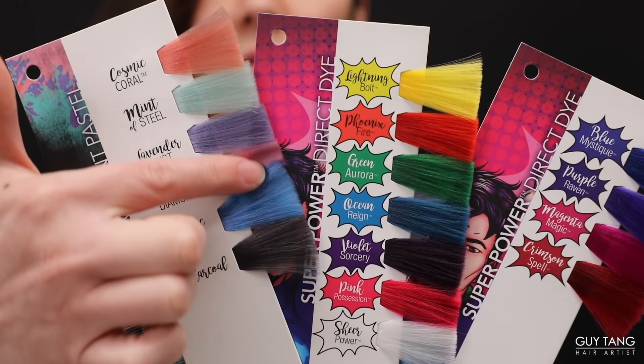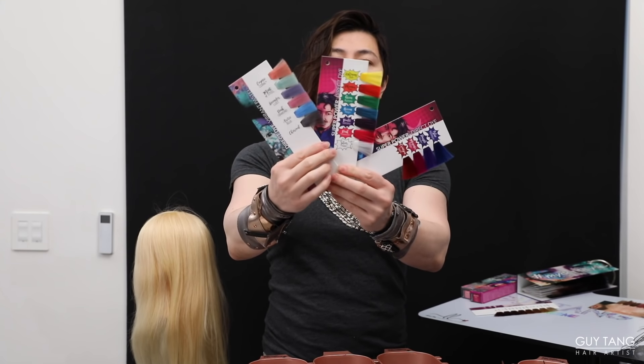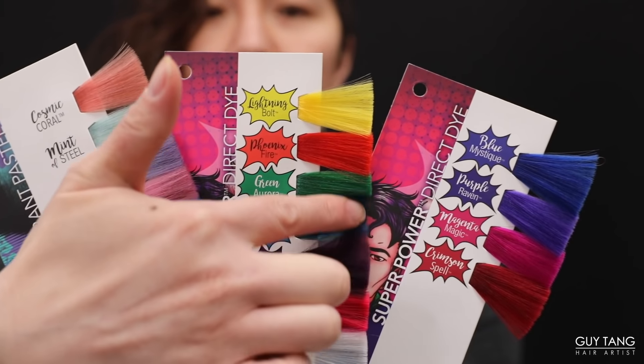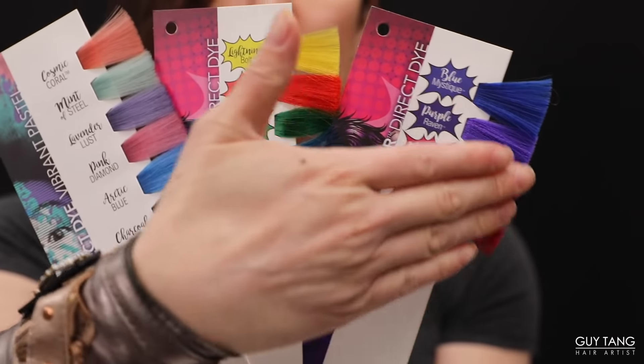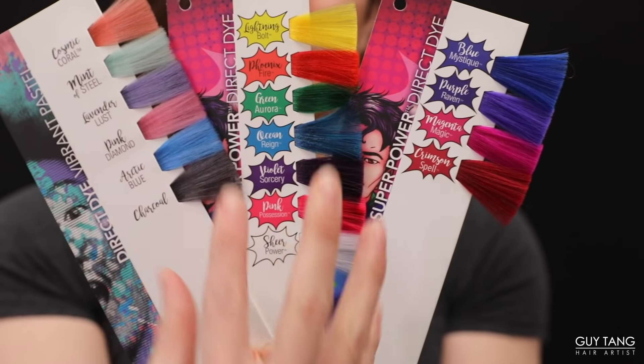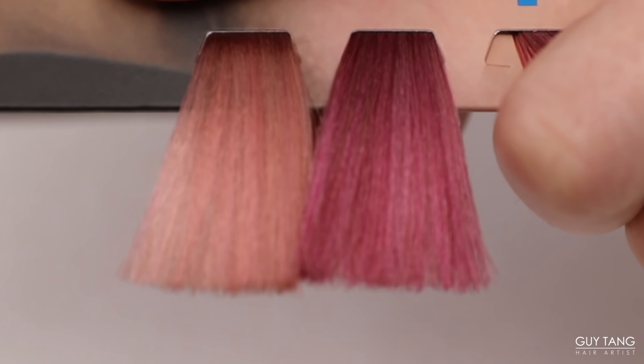Here are the Vibrant Pastels — we've added Heartbreaker and Lover Boy, so you have more shades. And you also have the Superpower series across these two pages. They're all intermixable. It's so much fun. You get to have so much fun with these colors because they're direct dye — they're like paint. What you see is what you get.